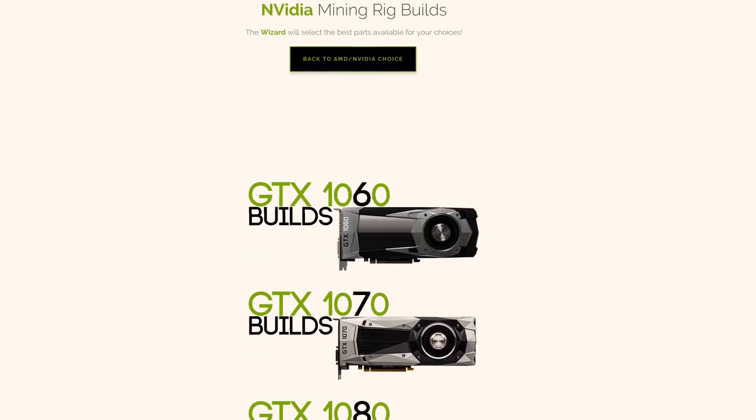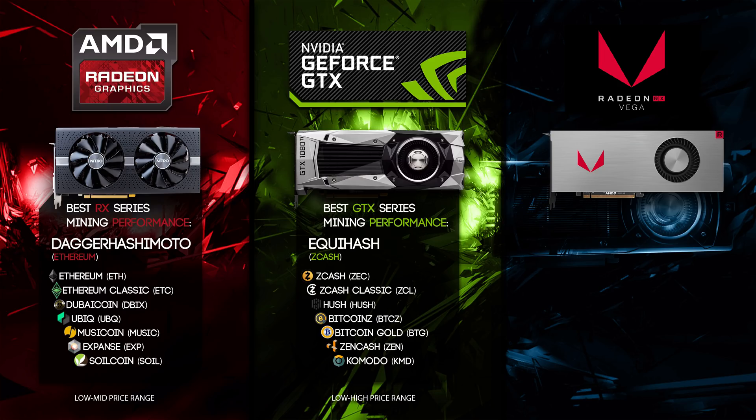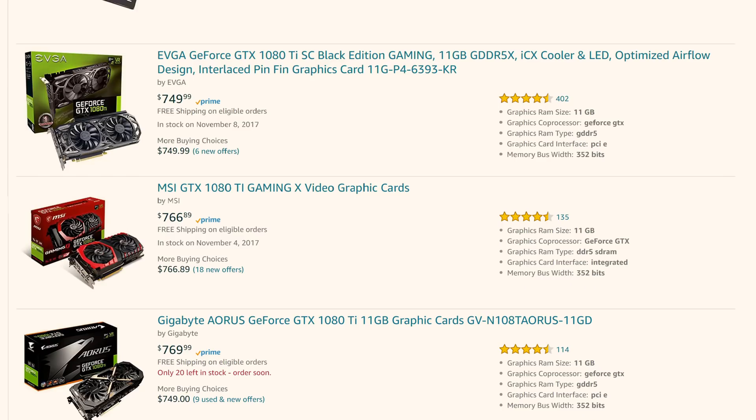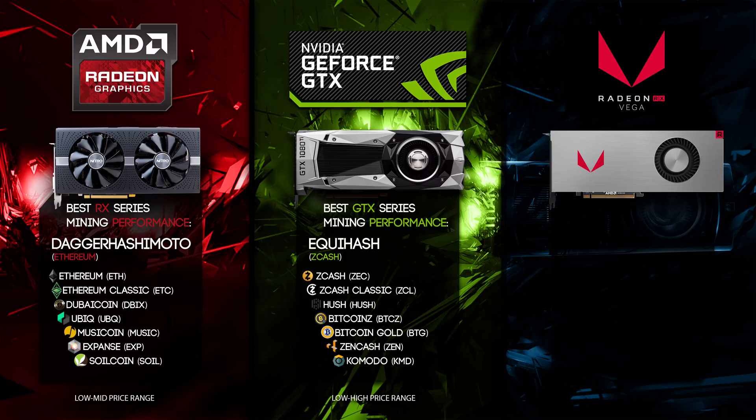These Nvidia cards come in a low to high price range. You can buy GTX 1060s for about $200, or go all the way up to 1080 Tis at $700 to $750 each. If you're really going to do Bitcoin Gold mining, I'd recommend the Nvidia GeForce GTX series.